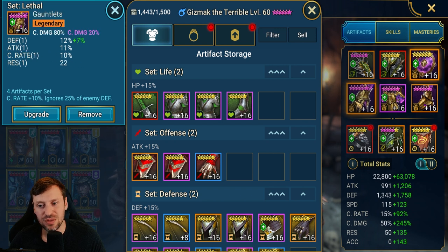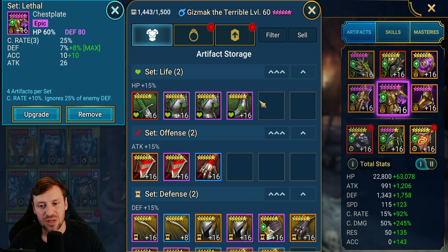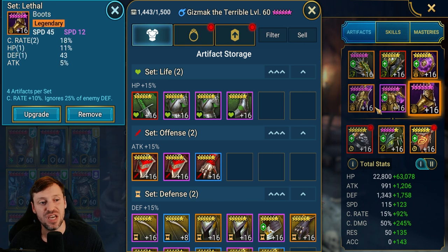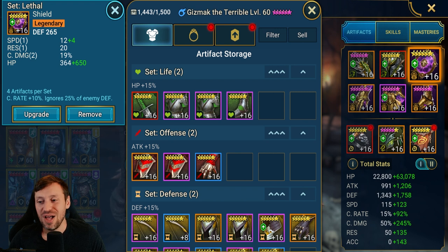Nice bit of Lethal going on — crit damage on the gloves and we've also got that ascension crit damage as well. Shame there's no speed there though. HP percentage on the chest with a triple roll in crit rate. One of the great things about this champion is that he's so fast you can get away without speed on those pieces. Got speed boots.